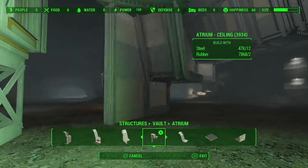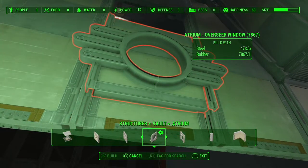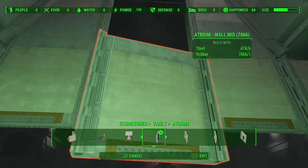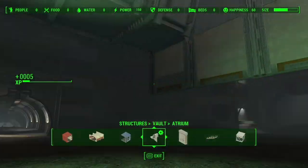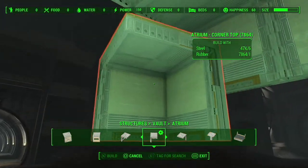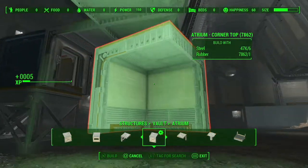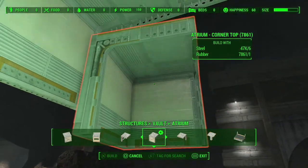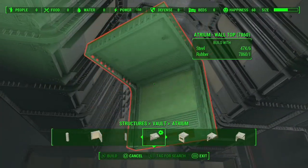Head to the Atrium tab and find both the Wall Middle and the Overseer's Window. On the other side for now you can just put two Wall Middles. Then find the Atrium Corner Top — it looks like this — and place it on each corner.